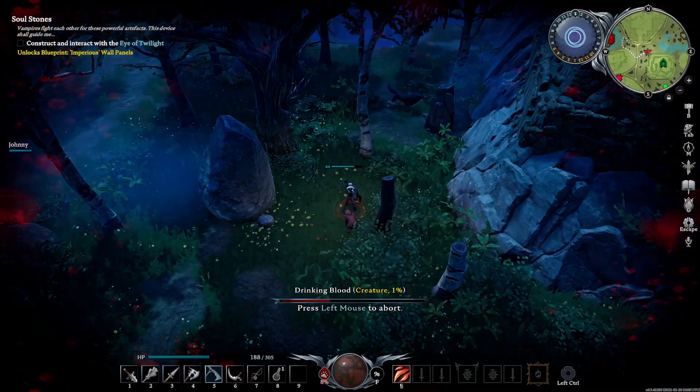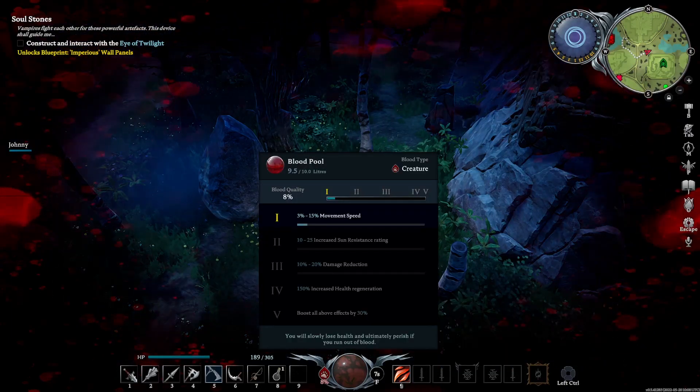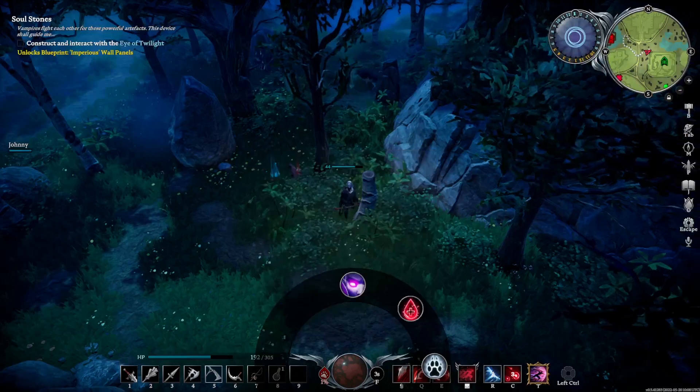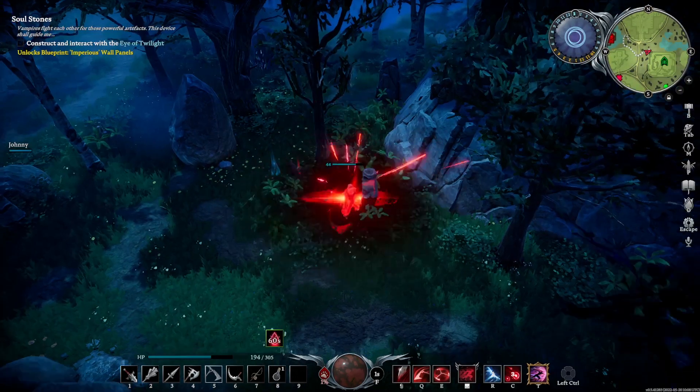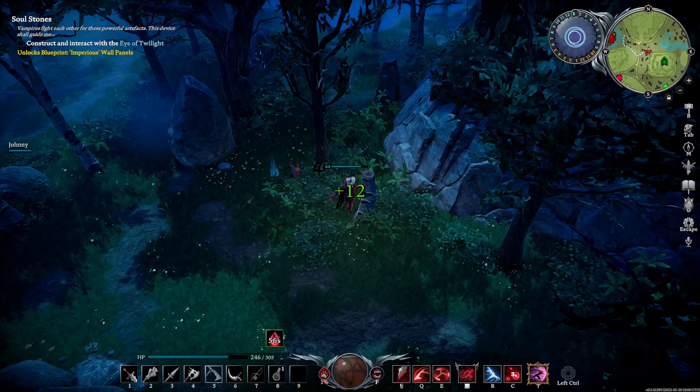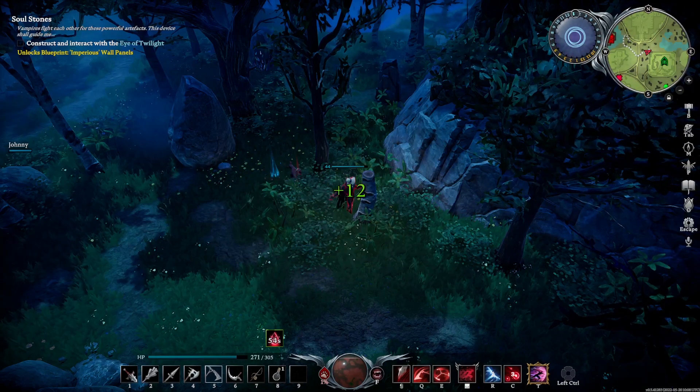What you want to do is approach an animal — usually an animal, they're easy to kill. So you feed on it, you fill up your orb at the bottom. Your orb will then be full, you hold control and switch to your blood mend. This will spend the blood you've gained in that orb at the centre to fill up your HP.